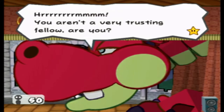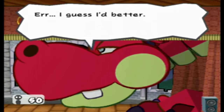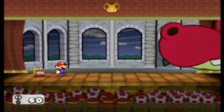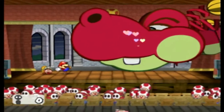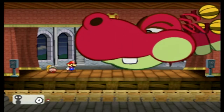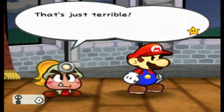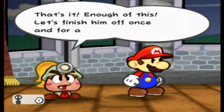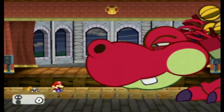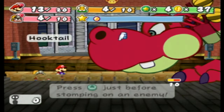'You aren't a very trusting fellow, are you? It's important to be able to trust someone, you know.' So now Hooktail has regained 10 HP and our audience is completely gone — that's just terrible. 'Ah, now my strength has been returned to me!' That's it, enough of this — let's finish her off once and for all, Mario. Now we're fighting in the stands. Go ahead and power jump again.